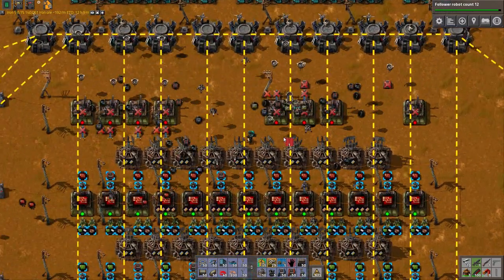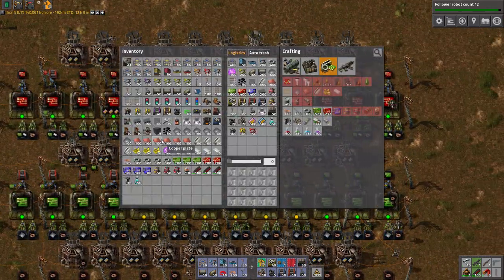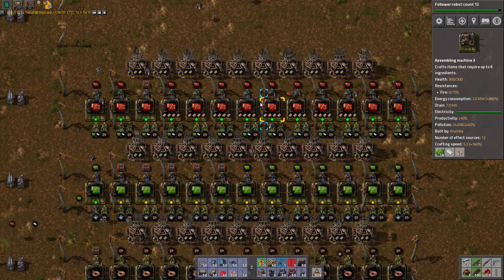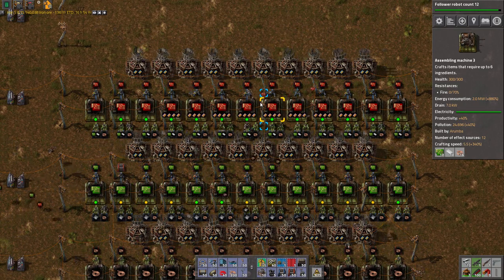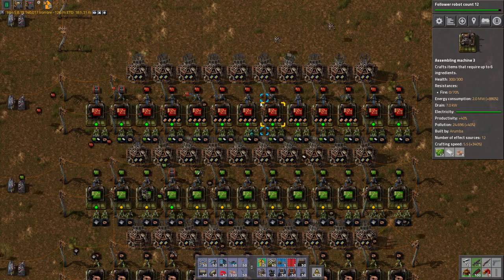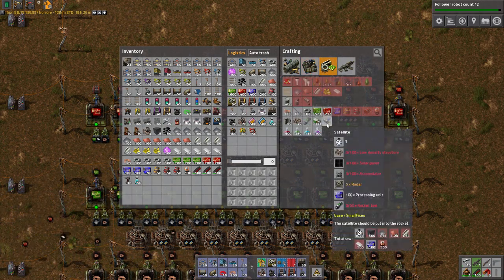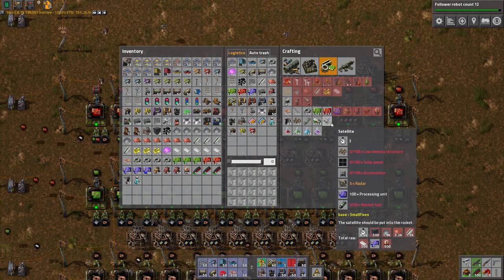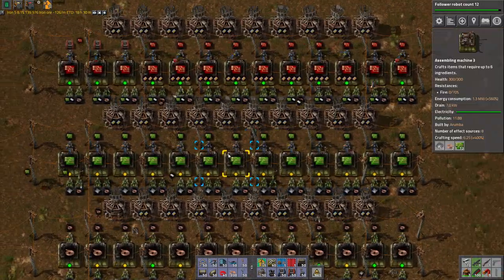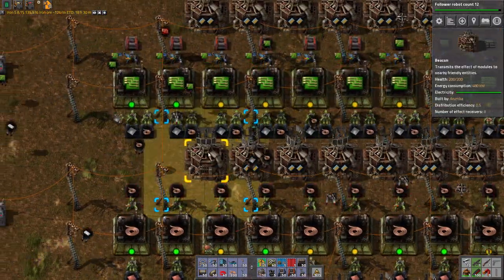See, I thought steel was gonna be the problem, but it's really not — it's really more red circuits, green circuits, red circuits, into blue. I can't seem to make the... I think it takes processing units and speed module ones and red circuits. Also, I did not actually set up anything to automate the production of a satellite — just rockets. If you want to launch a rocket with a satellite, that has yet to be done.